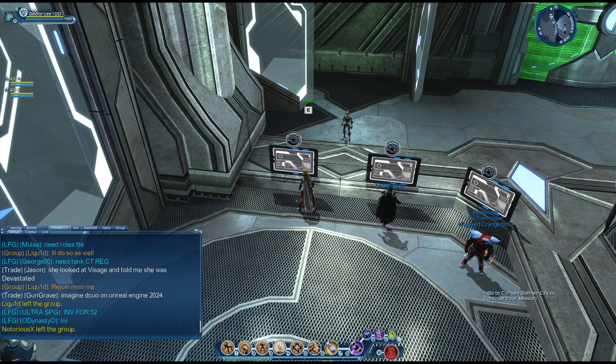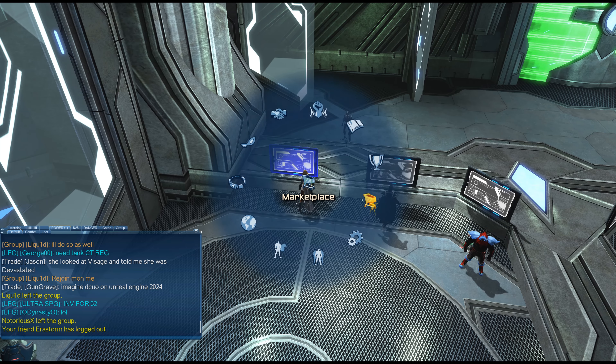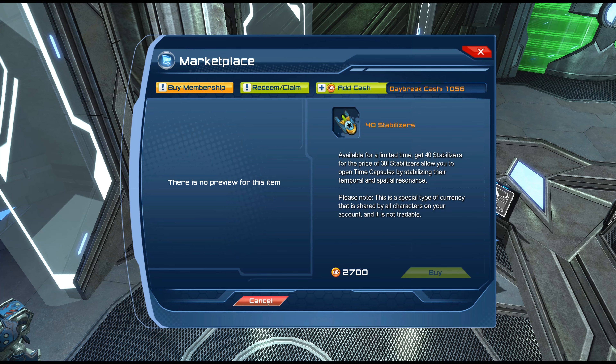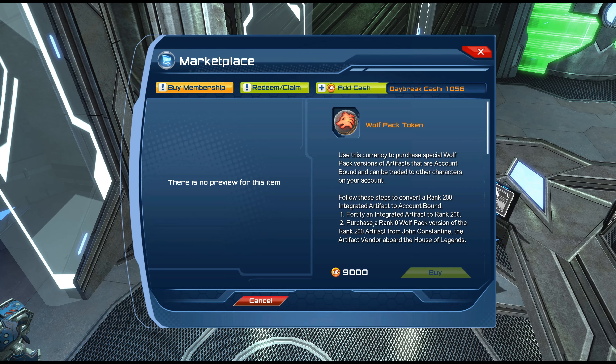Hey guys, so in this video we will be looking at the new wolf token that has come to the marketplace. A quick overview: this wolf token allows you to share your rank 200 artifacts with your other teams.